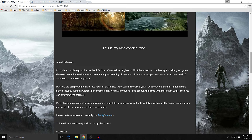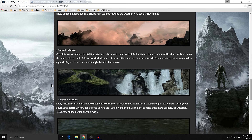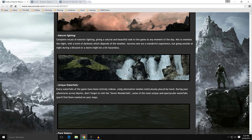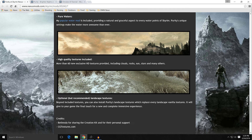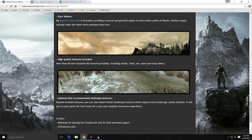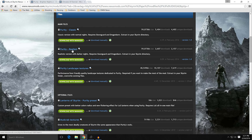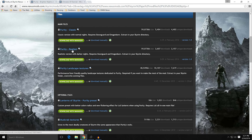In the files, you have Purity Classic and Purity Realism — download whichever suits your lighting preference. The optional Purity Landscape Texture is a low-impact add-on if you don't plan on using other landscape textures. To install, go into Mod Organizer, double-click, click Manual, right-click Set Data Directory. You'll see a README, BSA, and ESP. The first time I installed it, I just clicked OK and activated it. It overwrites textures from the Hi-Res Texture Pack.